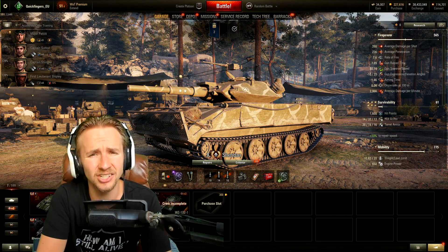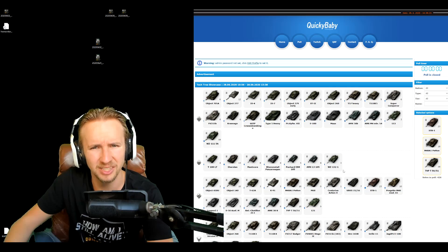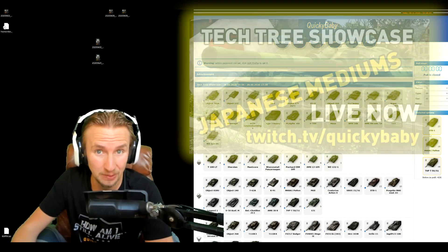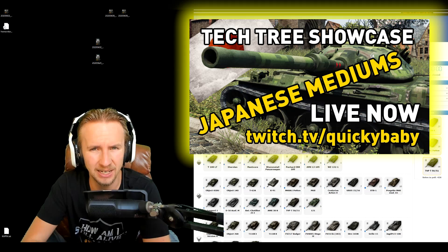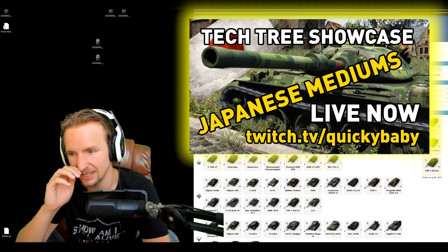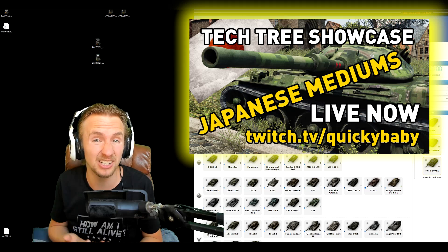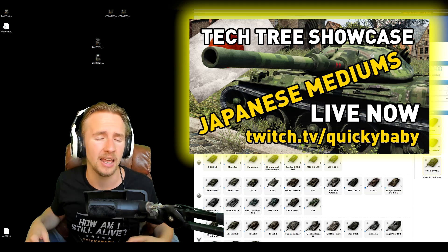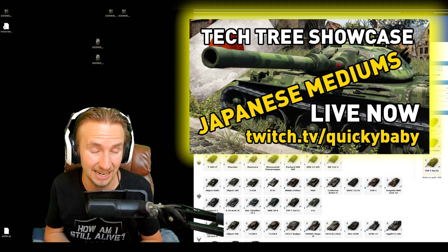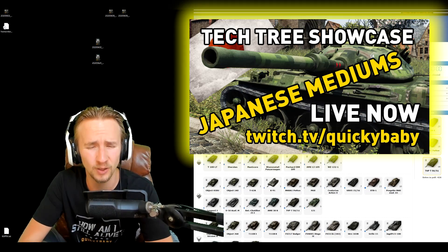That is it for today, ladies and gents. I hope you enjoyed this one — if you did, make sure you give it a thumbs up, but if you hated it give it a thumbs down. If you're watching this on Sunday, it's time for another World of Tanks Tech Tree Showcase on twitch.tv/quickybaby. This week most of you voted for the STB-1, the tier 10 Japanese medium tank. It's got ridiculously good DPM and ridiculously good gun depression — it's an all-rounder and I'm really looking forward to getting some bounty equipment on it to see what it can do when min-maxed.